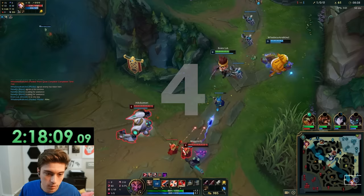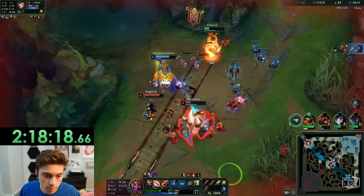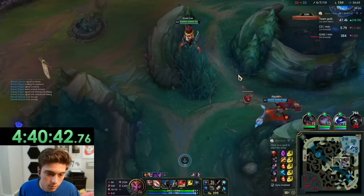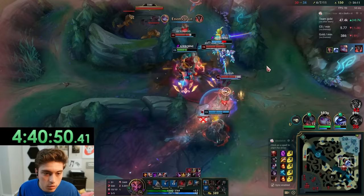4. Trading one for one is worth it if you get the kill first. So if you know you can get a kill by diving the enemy, go for it. Not only will you deny them CS but you'll also get some extra gold from your passive which will put you even further ahead. 5. Group early. Since you fall off super hard late game, if you do get a lead you need to group with your team and win fights as quickly as possible. And with that, on to some ranked games.